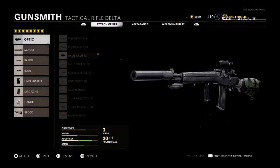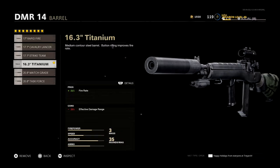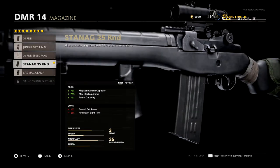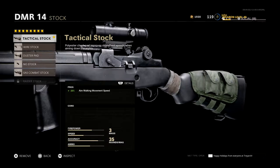This is the class I'm currently running for the DMR in multiplayer: the Axial Arms 3x Optic, the Silencer Muzzle, the 16.3 inch Titanium Barrel, the Steady Aim Laser, the Field Agent Foregrip, the Staunaeg 35 Round Mag, the SASR Jungle Grip, and the Tactical Stock.